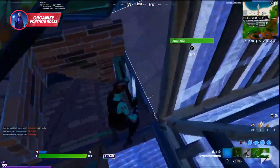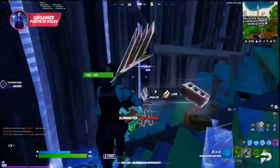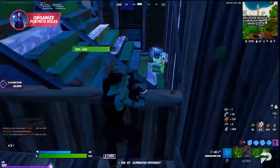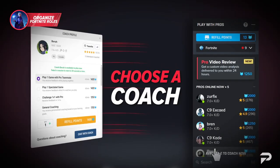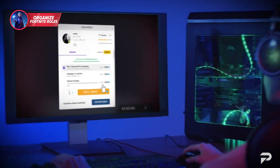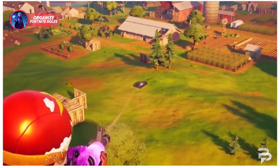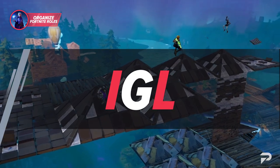Do you feel like you could be playing better in your Fortnite games? Well, the truth is you're probably right — everybody has the potential to play better, including you. You might just need a little push in the right direction, which you can get from our team of world-class pro coaches. They're going to play with you in your games and guide you past all your mistakes so you can unlock your hidden Fortnite potential. All you need to do is click the link in the description to reach proguides.com.